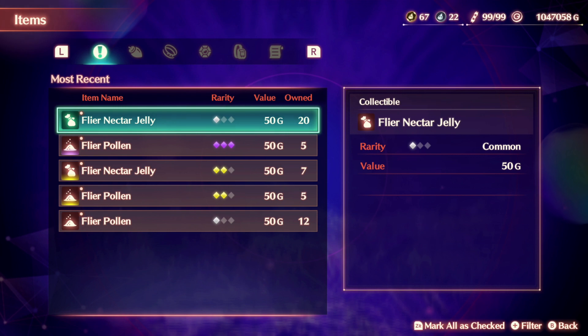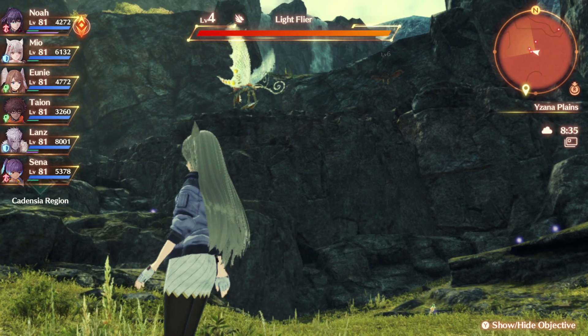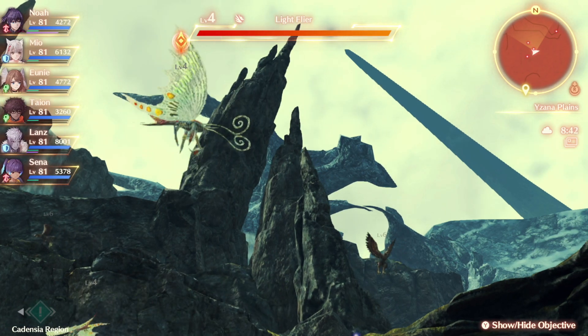Flyer Nectar Jelly and Flyer Pollen can be collected from flyers. They are these things here — they look like mosquitoes or moths. I think they look like moths honestly, with their little antennas.